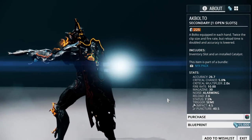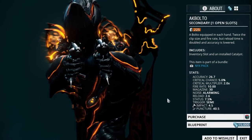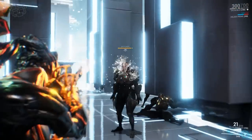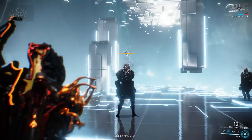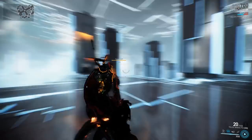If you end up liking the Bolto then you will probably like being able to use two of them. That is exactly what you get when you build the Ak Bolto, which is another mastery rank zero weapon that you can pick up the blueprint for 15,000 credits in the market. To build the Ak Bolto and use two Boltos at the same time, you will have to build two Boltos. This means buying two Latos and building two Boltos, then building the Ak Bolto, for a total cost of 135,000 credits.